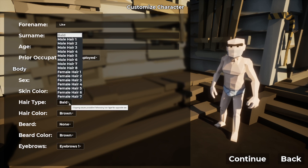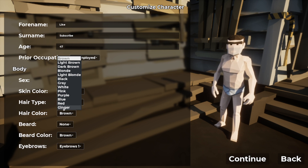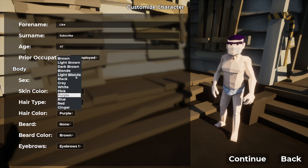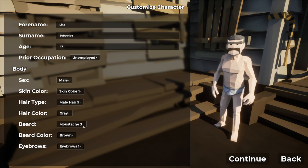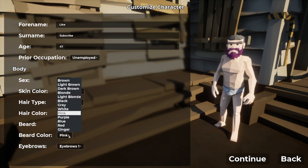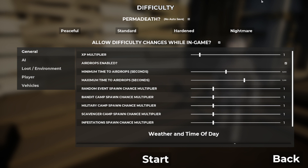You have a choice of skin color and hair type — there's some nice options there. You can choose your hair color: red, ginger, purple, light blonde, gray — let's go with gray since he's old. You can do some beards: beards, goatees, mustaches — oh look at that mustache. You can change the color of your beard as well, let's go with gray again. And then two choices of eyebrows: unibrow or not unibrow.